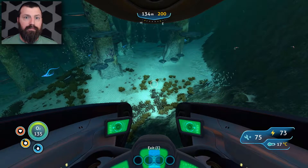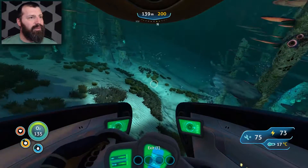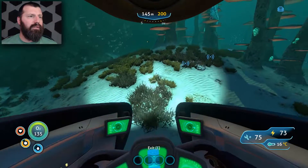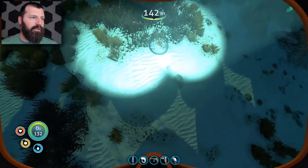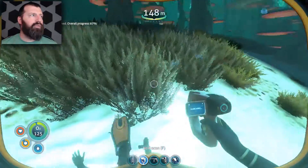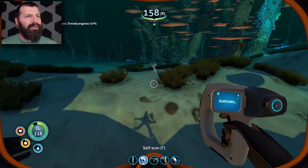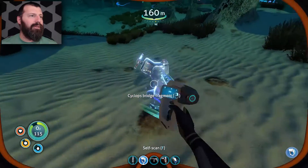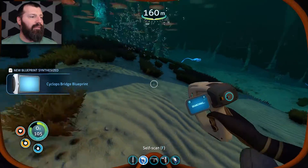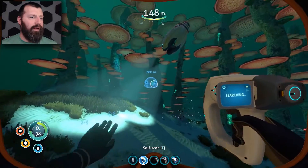I think the Cyclops parts are in this middle spot. There's another thing right there — wait, more stuff! Yes — another bridge fragment, that's two or three. I think there are like six or nine parts total. I could check my PDA but I'm too lazy — I'd rather scan stuff. Got all the bridge fragments.